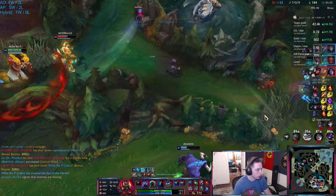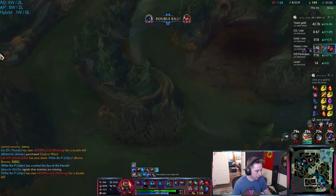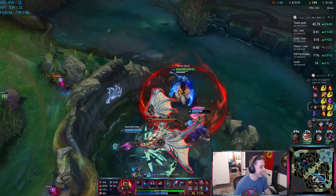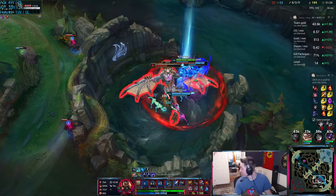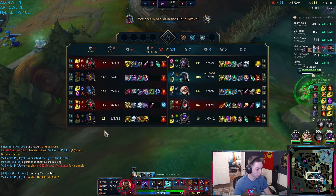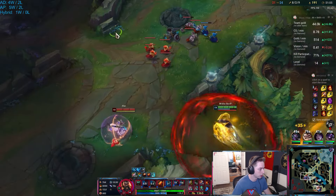I'm not catching a Lillia, that's for sure. We have a midlaner this game — what the heck, when did we get a midlaner? Lillia is farming my jungle right now. She's in my top side jungle for some reason, so I'm just going to take her camps. And the circle of life continues here.